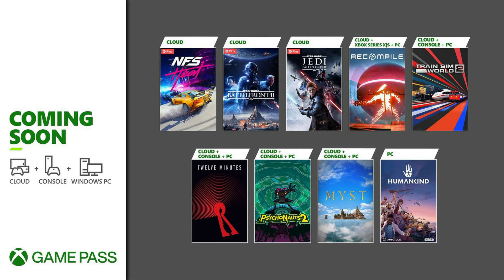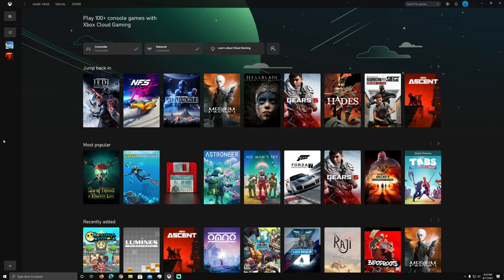Welcome back to the channel. In typical Xbox fashion, they just keep dropping games on the cloud, on console, and on PC. We've got Humankind on PC out now, and we've got three more cloud games — Need for Speed Heat, Battlefront 2, and Jedi Fallen Order — all available to play now in the cloud. We're going to check those out on the PC app. I've got videos on this if you don't know how to use the PC app to play xCloud.